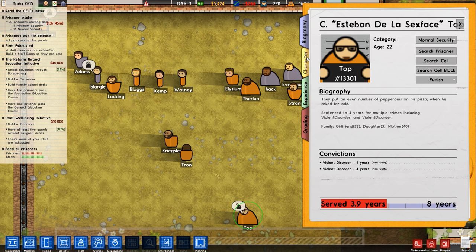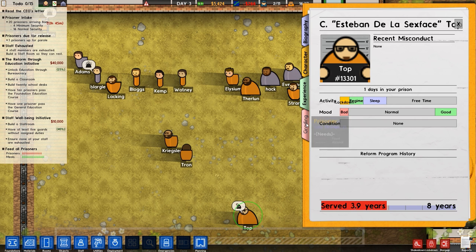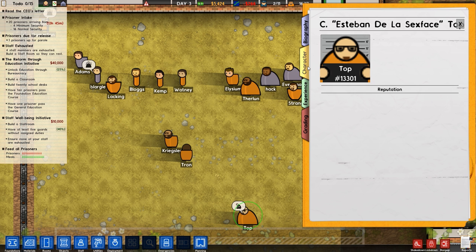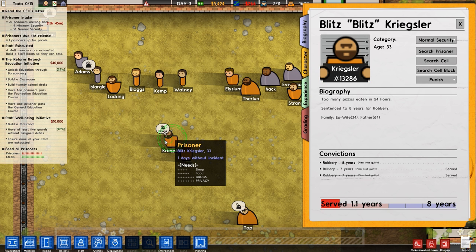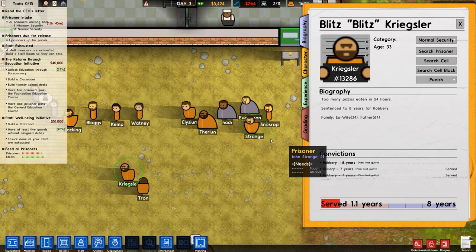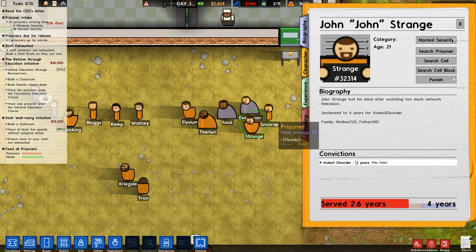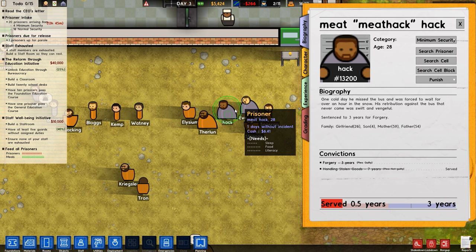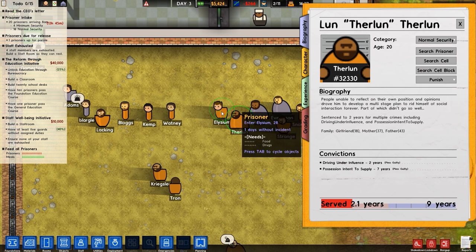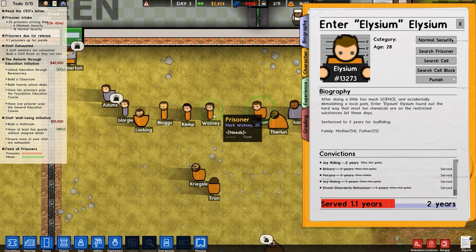C-Top - doing fine. Do we have anything on their character or experience yet? Nothing really, going to have to spend a bit more time. Jastron. Blitzkriegler - hanging out for drugs, of course. John Strange - violent disorder. Mada Omnirak - he is trafficking poetry. Warranted. Meat Hack. Therlin - no problem. Intent to supply. Elysium - he's tricking along there, the joyrider that he is.